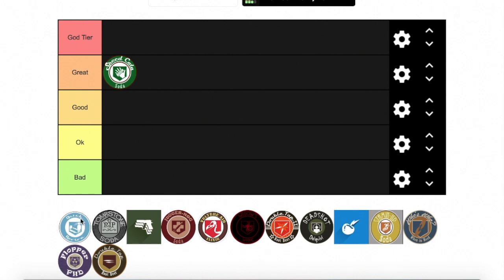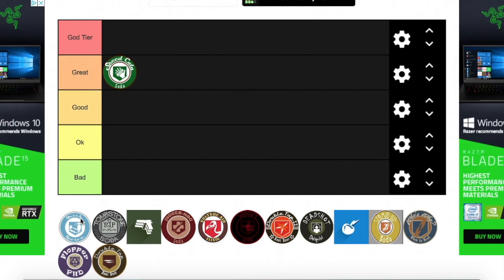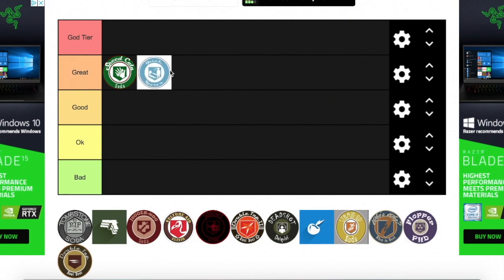Quick Revive is really good, especially in co-op. Most players in Zombies tend to play co-op, and you always want to revive your teammates quickly. I'll put it at Great — you know, for the clutch moments.